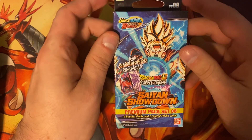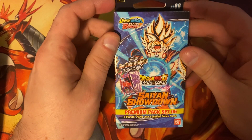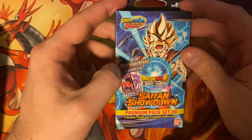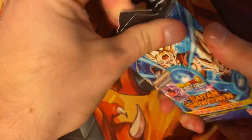What's up everyone, Wolfman3663 back again with another unboxing, and this time it's Dragon Ball Super card game Saiyan Showdown. I know it's been a while since I did one of these, so let's go ahead and get into it. It's going to have two Son Goku and Vegeta promo cards. Time to get this party started.